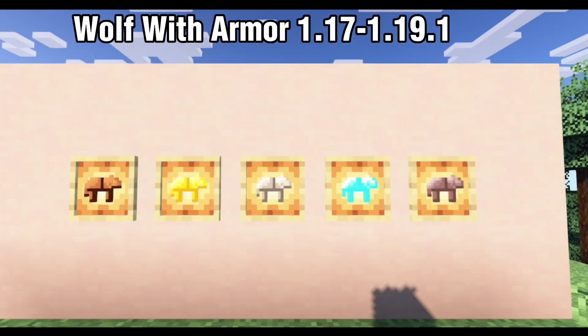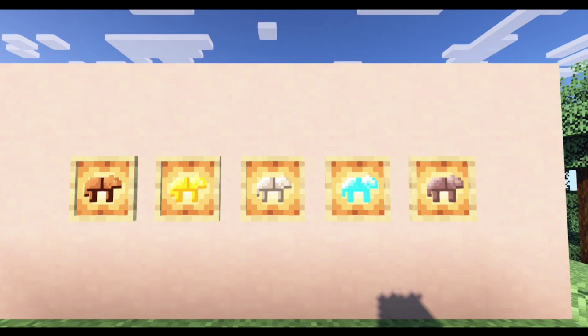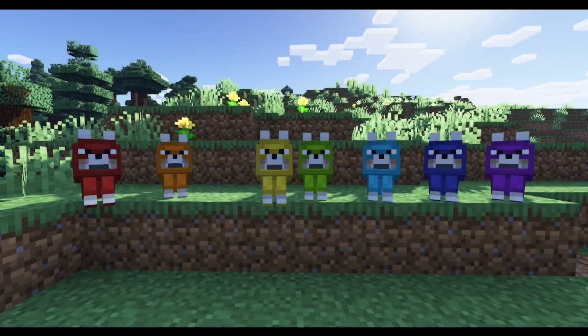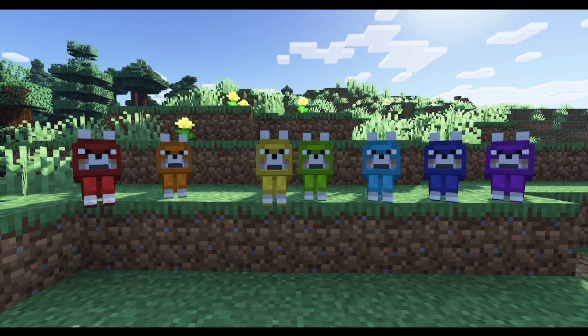Wolf Armor adds five tiers of wolf armor to the game. They are made of leather, iron, gold, diamond, and netherite. Just like the normal player's leather armor, leather wolf armor can be dyed in a different array of colors.